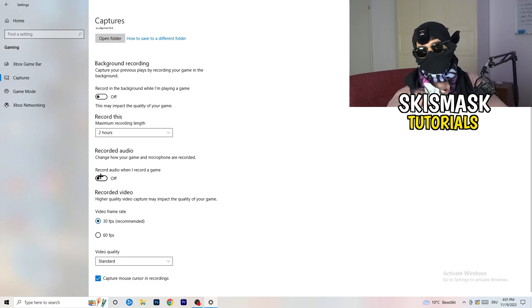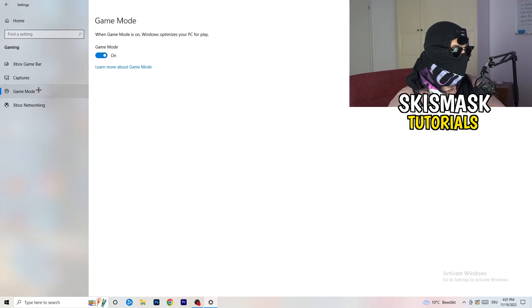Also turn off audio recording in the background. Next, go to Game Mode on the left-hand side. This one is tricky — on my PC it works better with Game Mode on, but on some PCs it won't. You need to check it for yourself: turn it on and test it, turn it off and test it, then stick with whichever option works better.